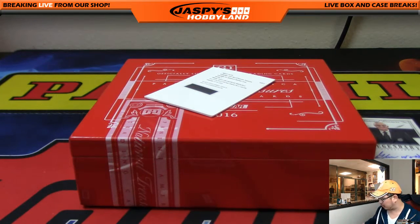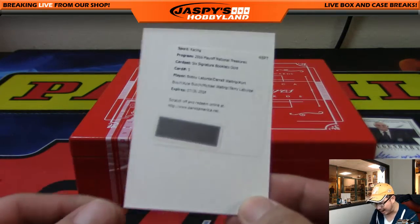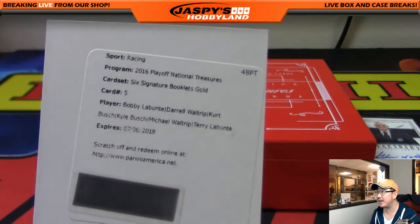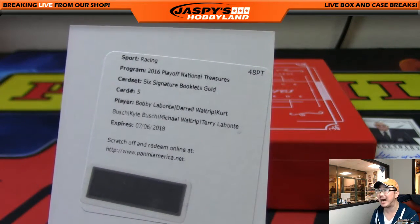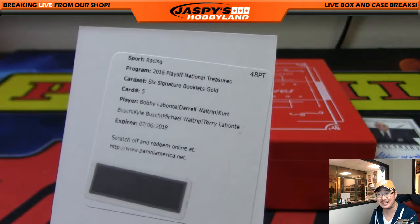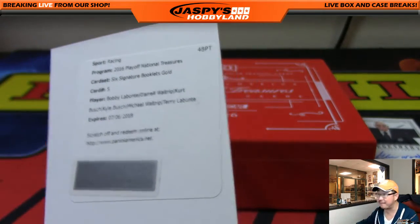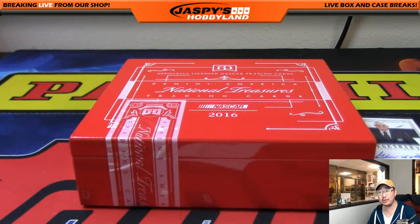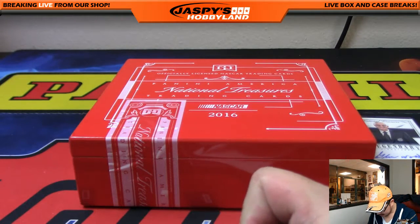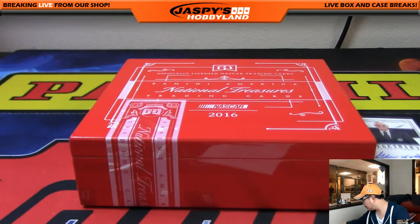The last one was a redemption that already goes to Rafal, who was randomized to spot number 100 — spot 100 gets any and all redemptions. And this one is going to be huge: a six-signature booklet gold with Bobby Labonte, Darrell Waltrip, Kurt Busch, Kyle Busch, Michael Waltrip, and Terry Labonte. Wow — that is amazing! What a hit. That is strong right there — the gold has got to be out of ten or something like that.